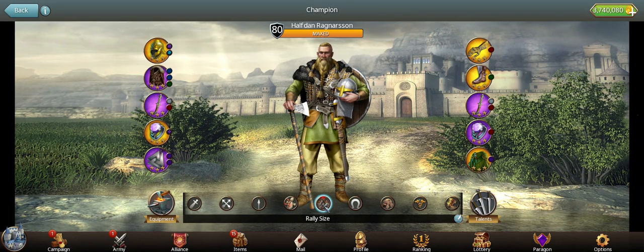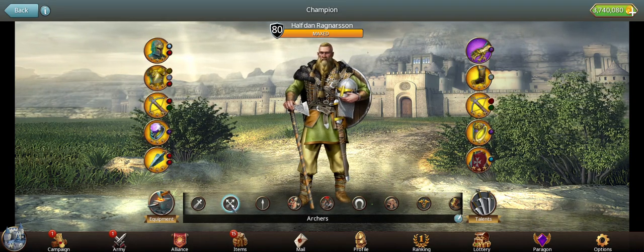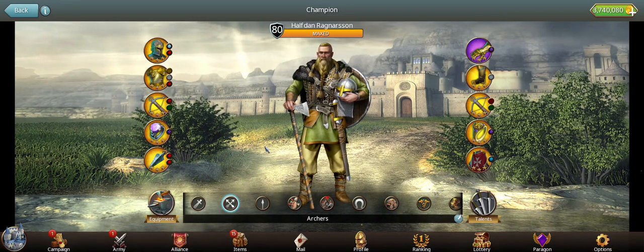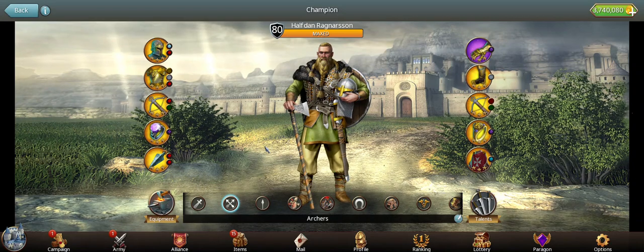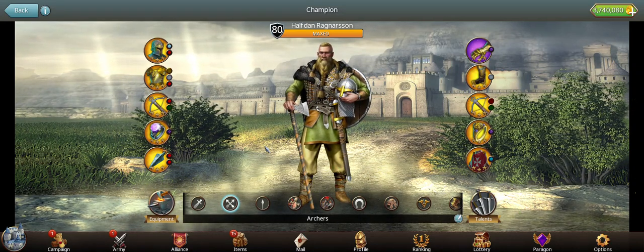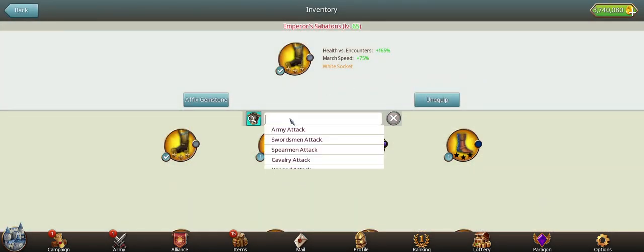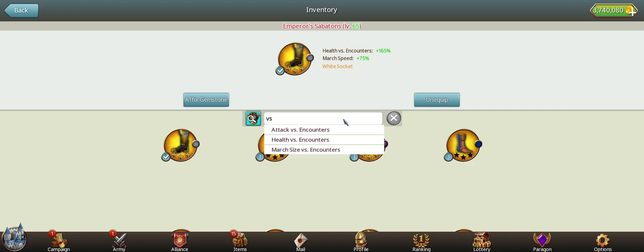Once the rally is set, switch to your attack gear. I keep one gear set labeled specifically for encounters — for example, for bows behind swords — focused on the highest stats. When sending a counter with multiple troop types, prioritize items that affect stats versus encounters. For example, a boot with cav attack, health, and range attack and health is great, but health versus encounters covers all your troops. Searching 'vs' in the gear menu filters everything to versus-encounter items.